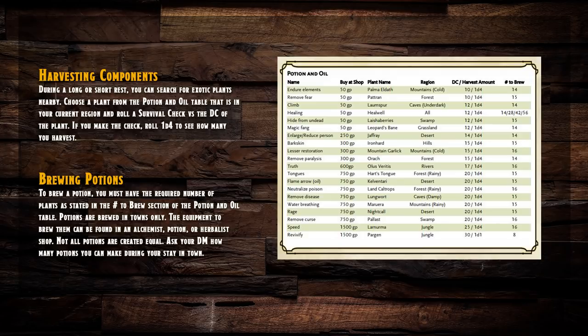For example, Pargan, which is a plant in there — it's worth 1,500 gold. You can only find it in the jungle and it's got a DC of 30. What you find on the harvest is a 1D1. You literally just find one. But for good reason, because we'll get into why it's such a rare plant in a little bit. You need eight of them to make this really cool potion. It's also important to note that the herbalism kit is very vital to pretty much this entire thing.